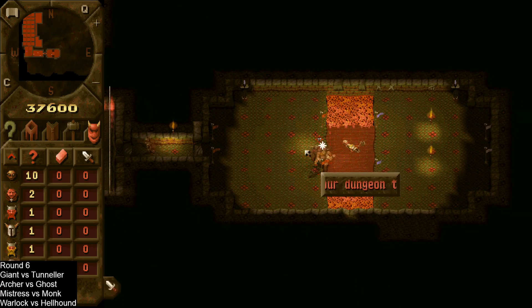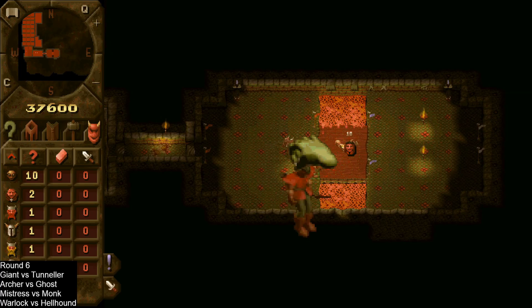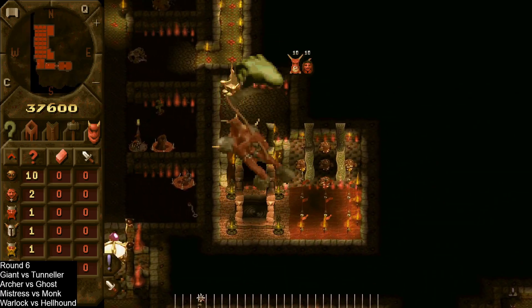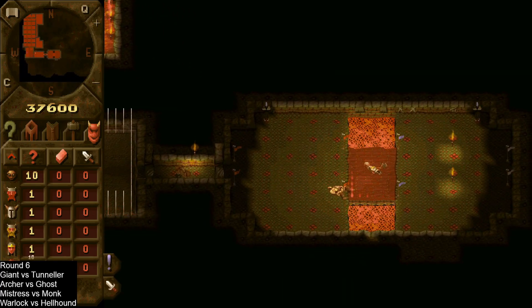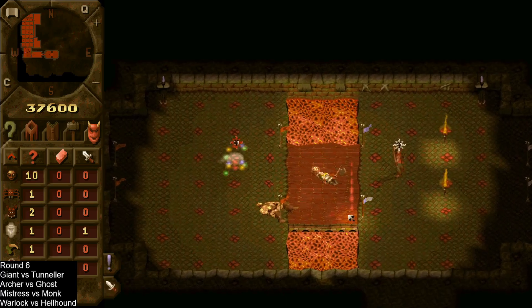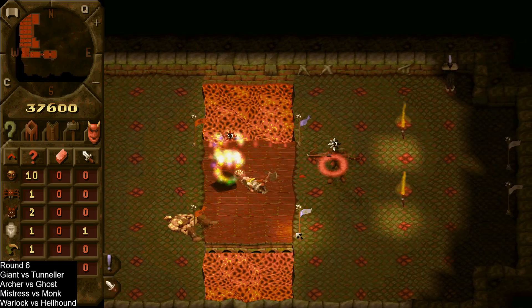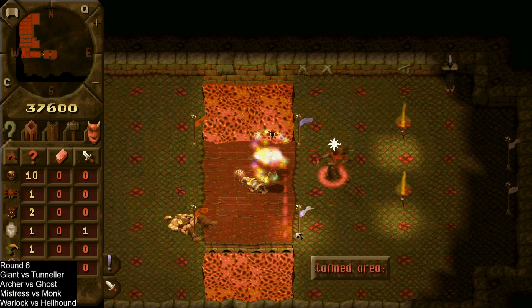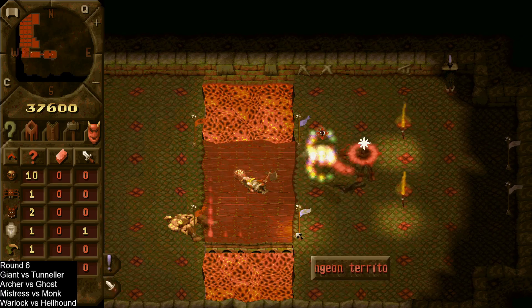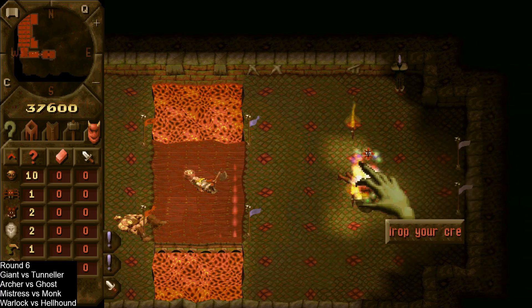Next up we have the archer versus ghost. We saw quite a good showing there from the archer last time, so we'll see how he does against the ghost, which is a higher tier unit but isn't known for its strength in combat. He tried to put slow on the ghost but it did get a reflect out there, so he's now slowed. Looks like the ghost is doing that drain on him and has actually managed to take the archer out.